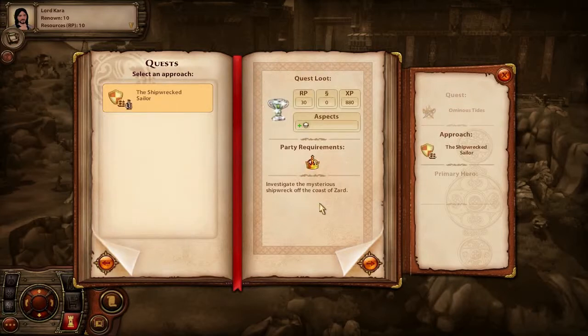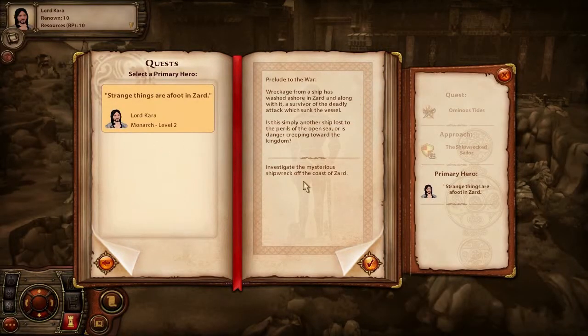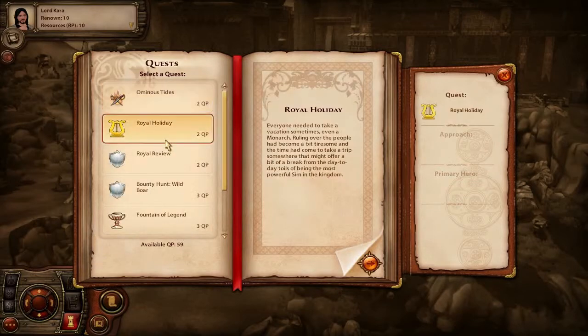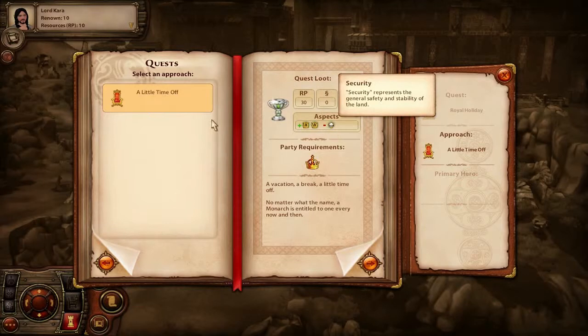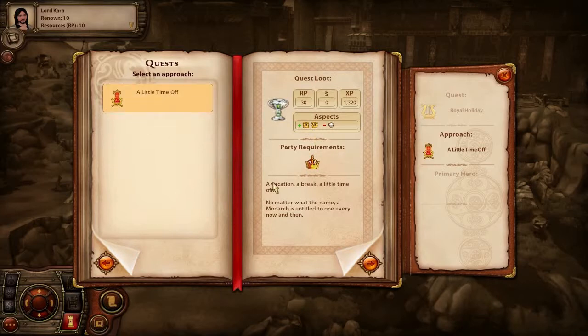You can see what a quest takes - it'll show you. Monarch, what heroes you need. Like 'shipwreck sailor' - it'll show you what you gain: RP, EXP, simoleons. Don't worry about that too much. Plan them and blah blah blah, and you can choose who to send. Some of these do a bunch of different stuff - this one for example takes away one security but gives two culture. A vacation or time off - oh this is the one where I think I let somebody else take the throne.